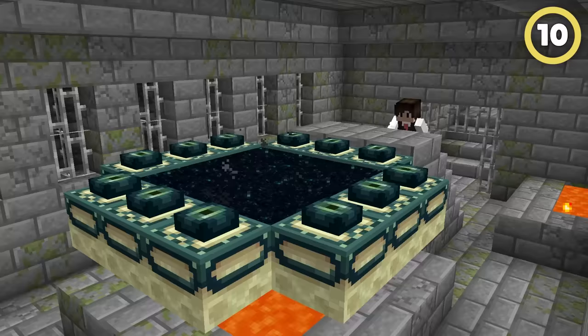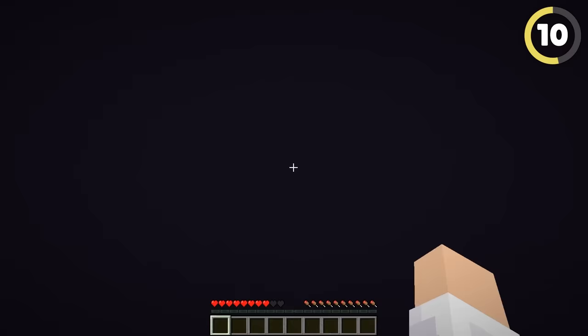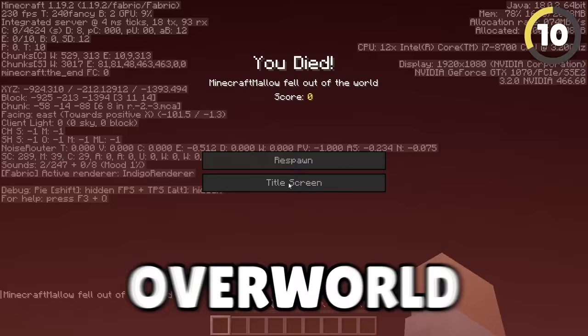One thing only pros know: if you push yourself into the end portal from underneath with a piston, you won't spawn on the main end island. Instead you'll spawn at your overworld coordinates in the end, which can make tons of super deadly traps.